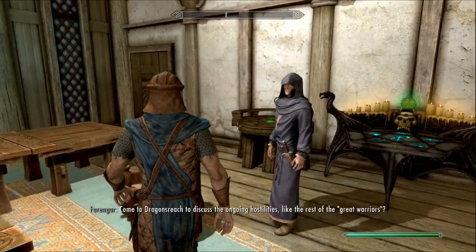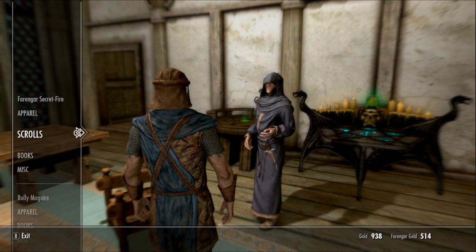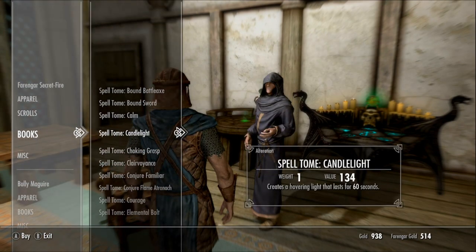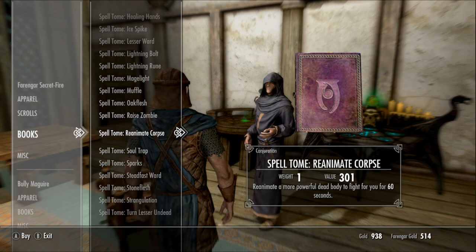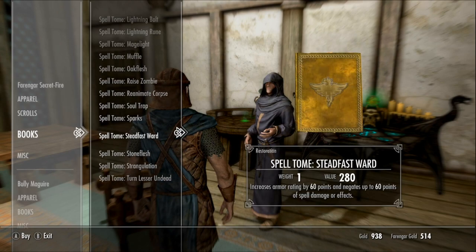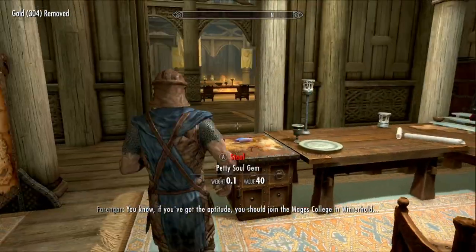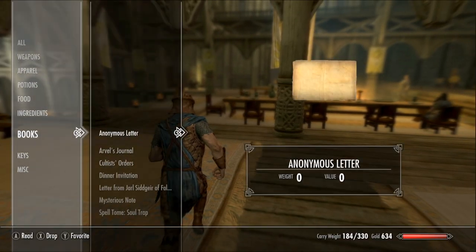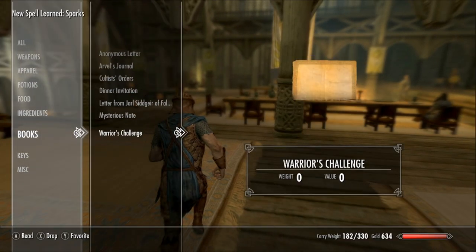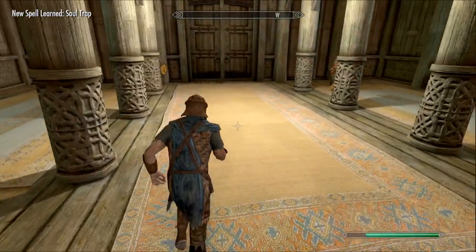Now that we're in Dragonsreach, we're gonna come up here to Farengar and ask him what he has for sale. Push B because we don't really care about that, go down to books and you should see a whole bunch of spell tomes. Come down here to the S's and you should see one called Soul Trap — 304 gold. Now that we have it, we can go to books and learn the spell Soul Trap.